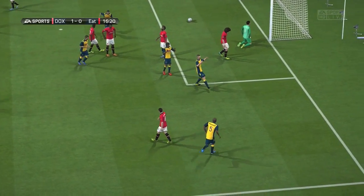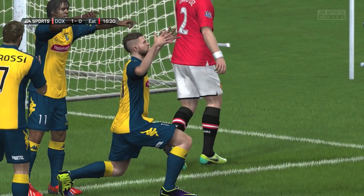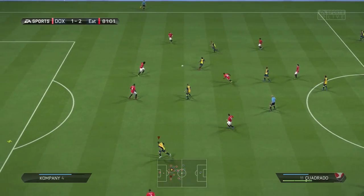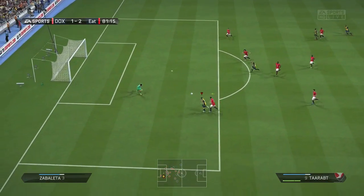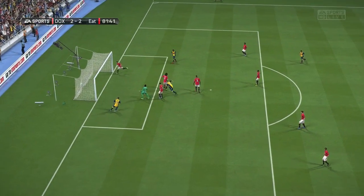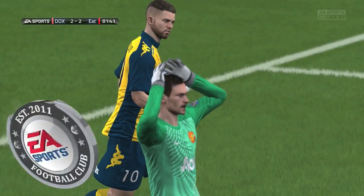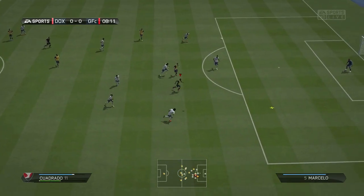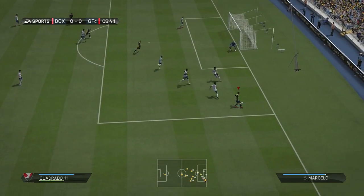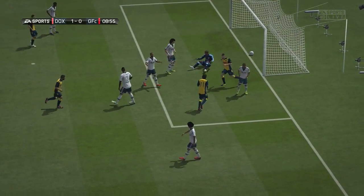His heading is the second part of the review. He may be 5'11, which some might consider not too tall for a striker, but the amount of headers he won was absolutely ridiculous. He comes up against centre-backs like David Luiz and Benatia — very hard to beat in the air — but he rarely got outjumped. Whenever he did win the header, he'd tend to get it on target, and usually find the back of the net 9 times out of 10.